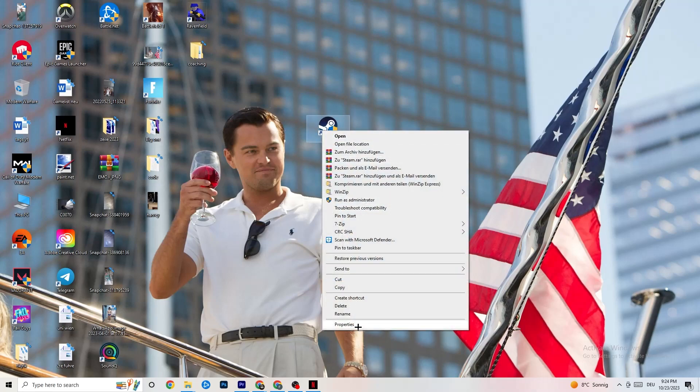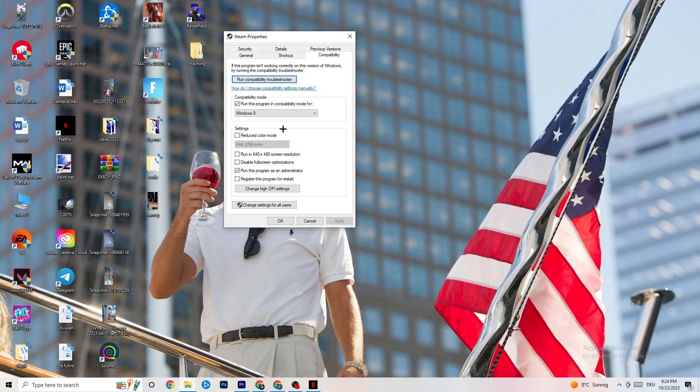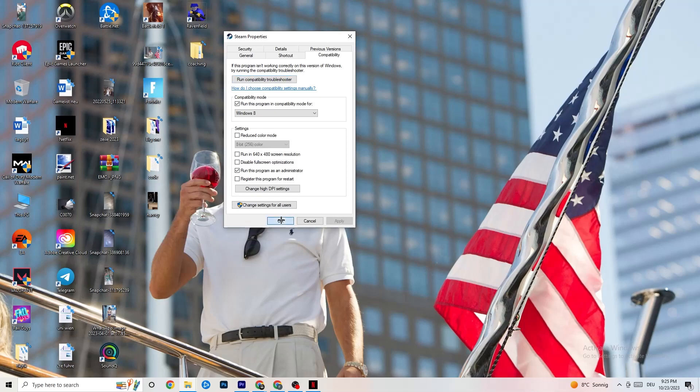If it doesn't, right-click your launcher shortcut, go to Properties, click the Compatibility tab. I want you to copy these settings: enable 'Run this program in compatibility mode for' and select the latest version of Windows available. Disable 'Reduce color mode,' disable 'Run in 640 by 480 screen resolution,' disable 'Disable full-screen optimizations,' and enable 'Run this program as an administrator.' Click Apply, then OK. You can also repeat the same steps for your game shortcut. Then restart your PC and start the game.